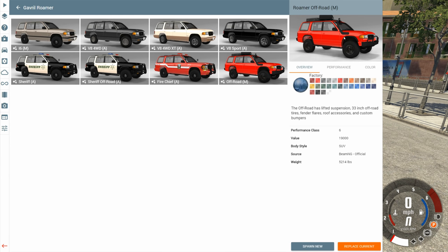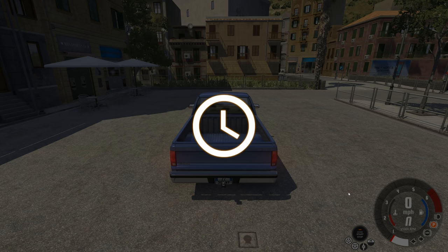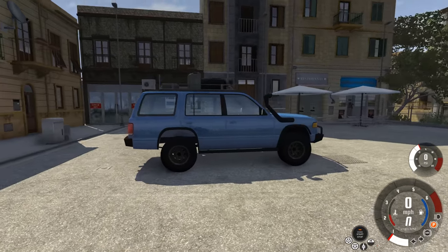The funny thing about this is the thumbnail — the vehicle is red, but the default color is blue. I did not change that. You click it and you're going to get a blue vehicle even though it looks like you're going to get a red one. See? It's blue. Anyways, let's go ahead and equip the square tires.